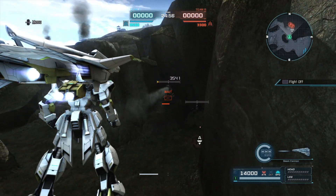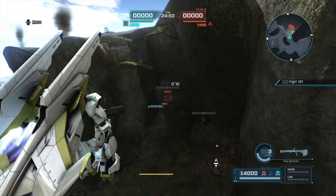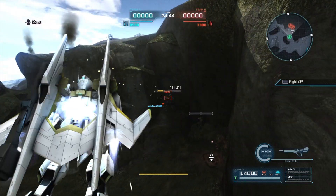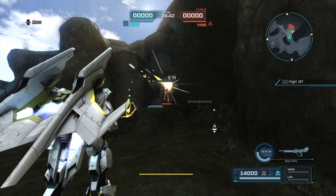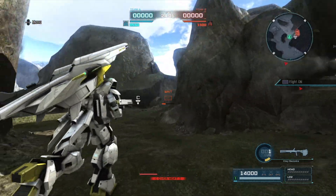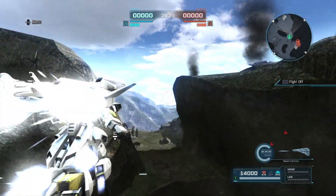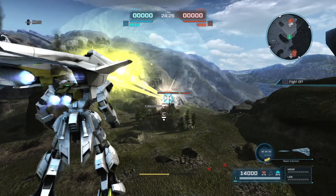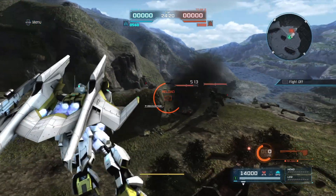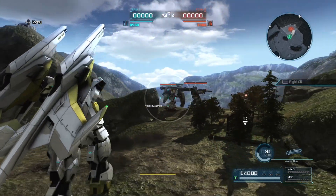Let's try some airborne attacks — bazooka, beam cannons, beam rifle barrage. You can do about six shots without overheating. You can press the pad down to turn the flight back off. I tend to just go back down to the ground. I wonder if you can adjust controls for flight mode — right now it's kind of awkward; I don't have a lot of practice using my button setup for controlling airborne flight.